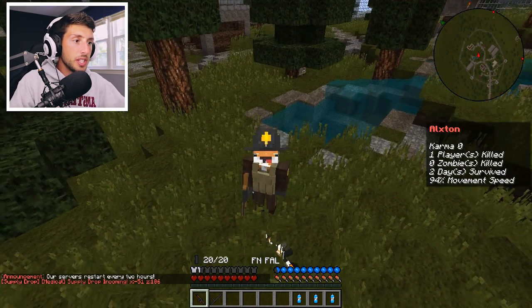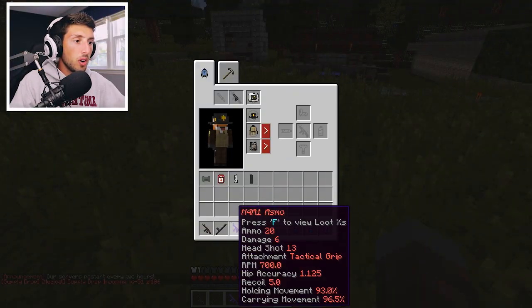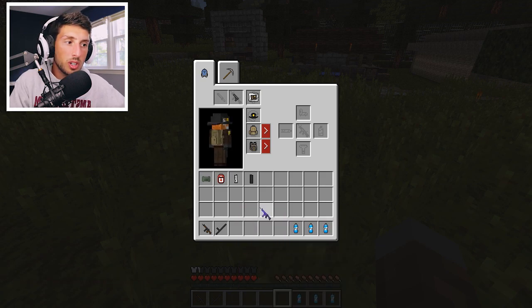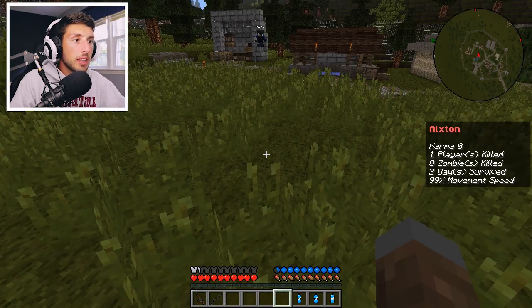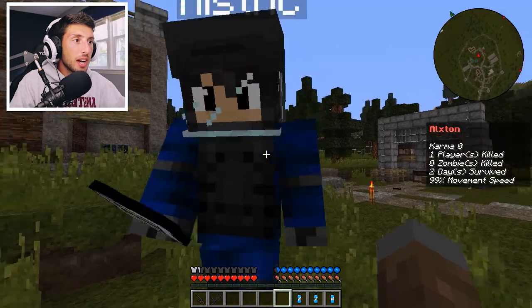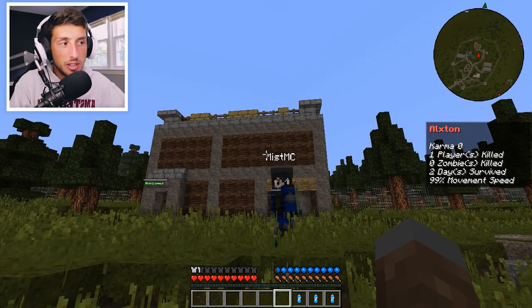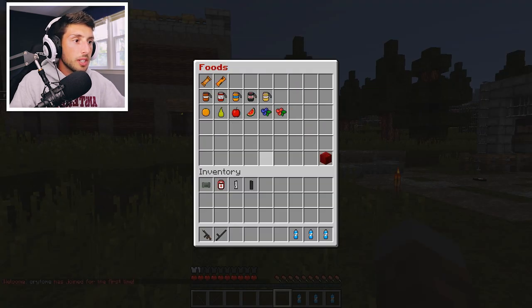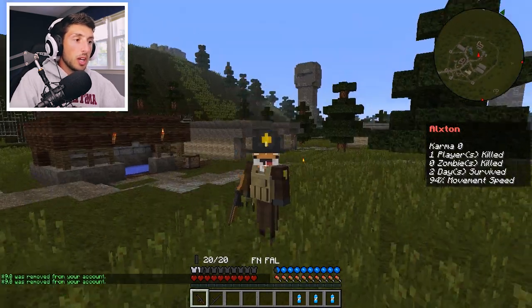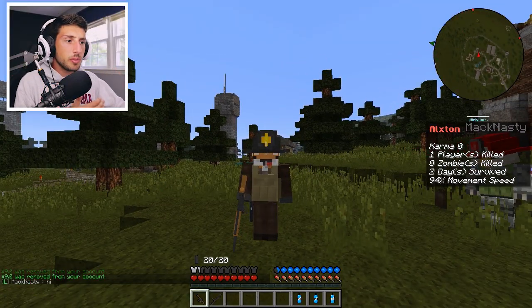We can actually put the nightstick on the side as a sidearm. It looks pretty cool, I'm not gonna lie. This is our kit — oh, did someone drop something for us? An M4A1! I'm not going to lose this, so we're going to put that in vault two. Shout out to Missed MC who dropped off that amazing gun, I appreciate it. We also need some food, so we'll grab some classic tactical bacon.